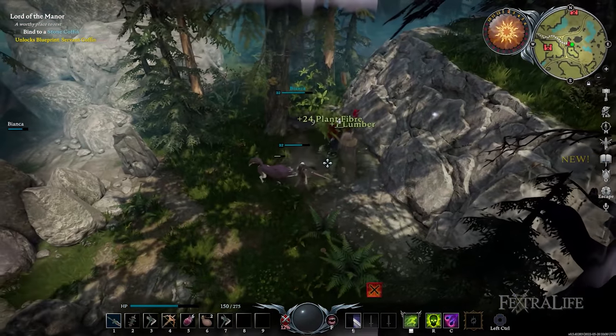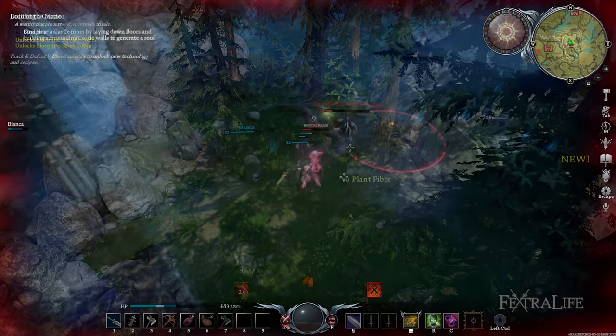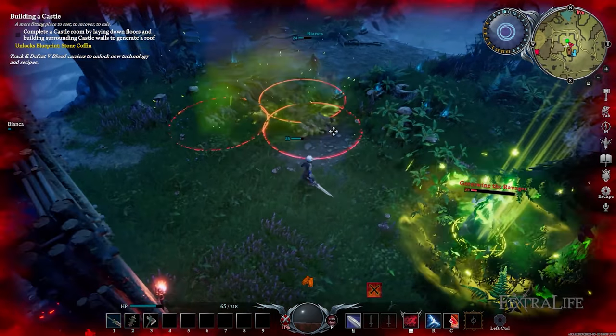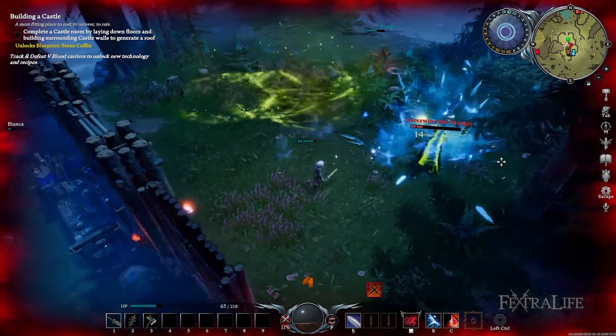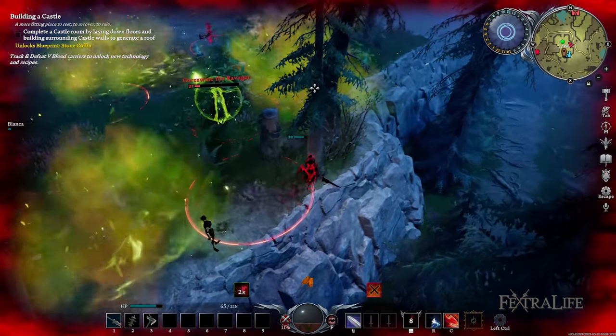After dying, you respawn from your coffin, or you can opt to choose a specific vampire waygate from the map. Although the game is skill-based, equipment also plays a huge part in winning fights because the higher your gear level is, the more bonuses you receive including health and physical power boosts.